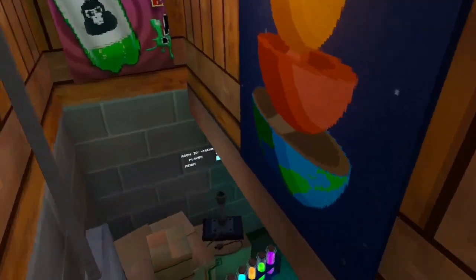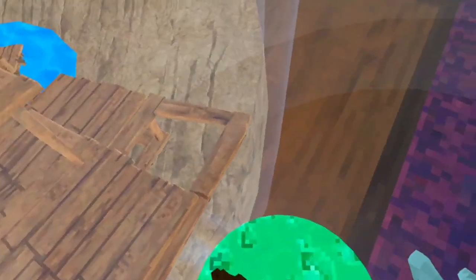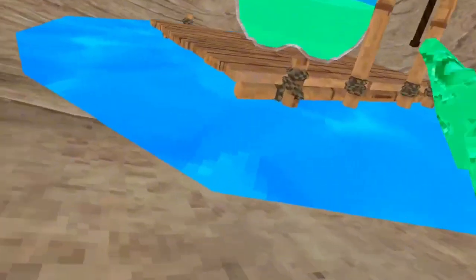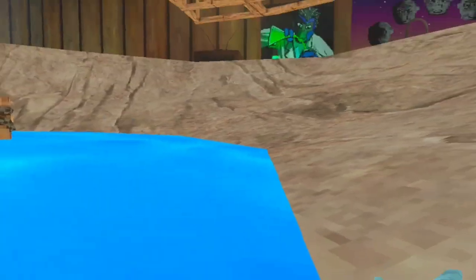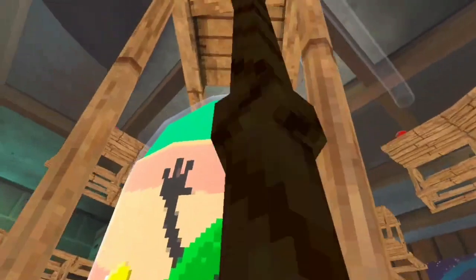If you come to the basement you can see all these new posters, and this is the main attraction. When you're in there you should see this green soda, and when you go in it you turn into soda. You can then wash off in the water.